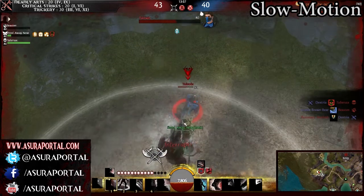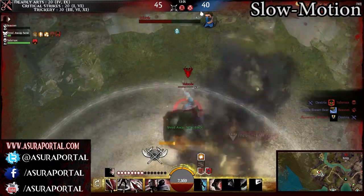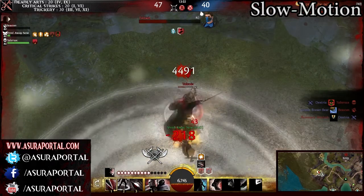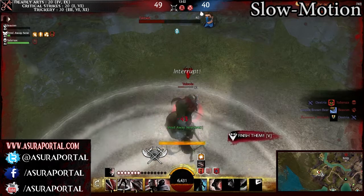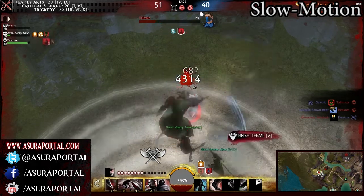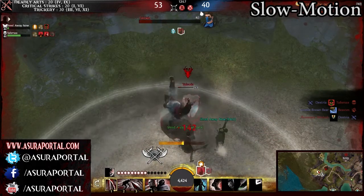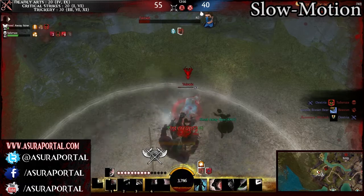Another thing here is they do actually have some type of a knockback that they save for a finishing move. Generally when that happens, I just lay into him and try to DPS him down as much as possible. And eventually we do take out this engineer. I hope the slow motion is good enough for you guys to see what's going on in the battlefield.